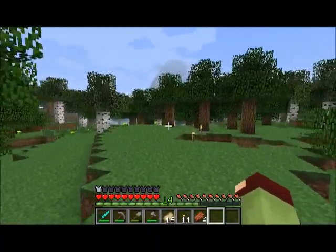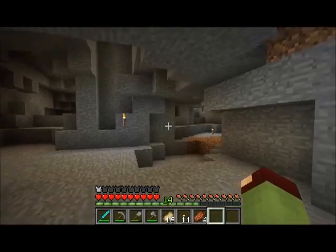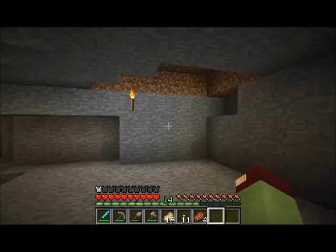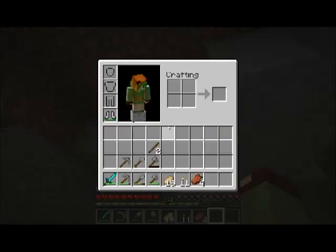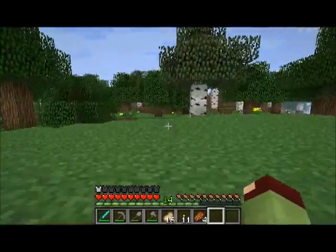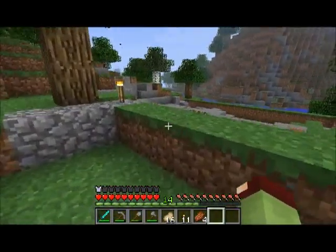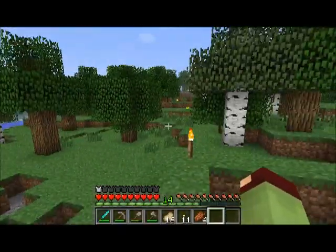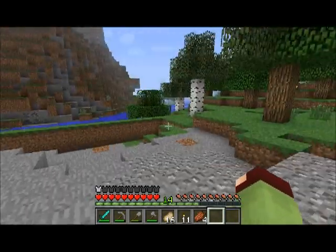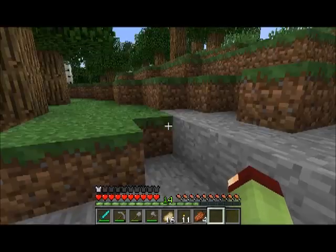So this is the mine. I'll build a minecart system — one will go that way, one will go this way — for gathering resources, and there'll be one big room here. This is gonna be a staircase with a cave entrance up here. Over here we have the quarry, which is just gonna have a little desk and office type thing with some chests, and this is where the quarry will end.